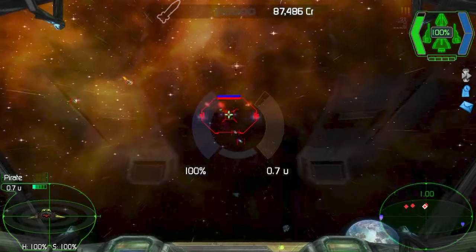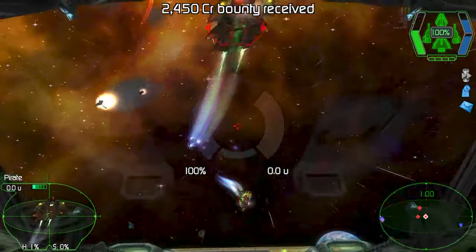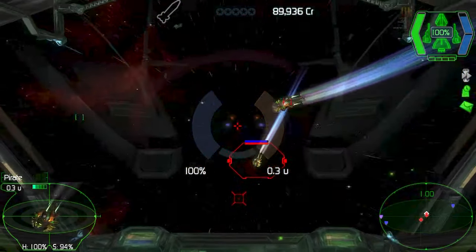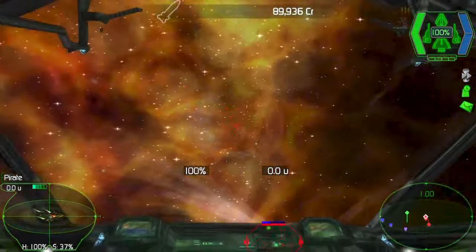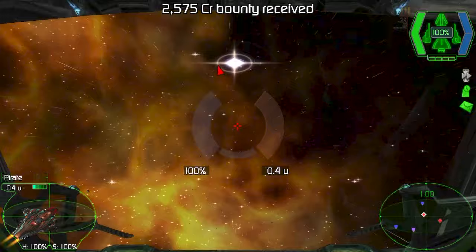For my vision-impaired space explorers, there are no accessibility options, so further research may be required to find out if Darkstar 1 is for you. There is a handy hit indicator noise when hitting shields and hulls that pings, which may assist you in tracking, and for those who don't like audio cues, these can be turned off in the options menu.